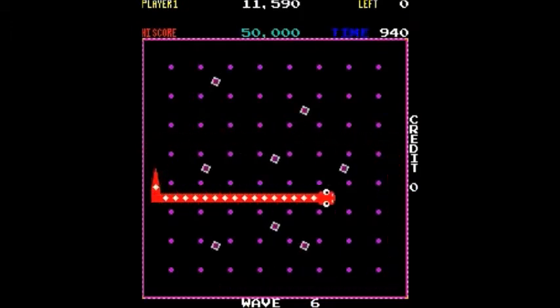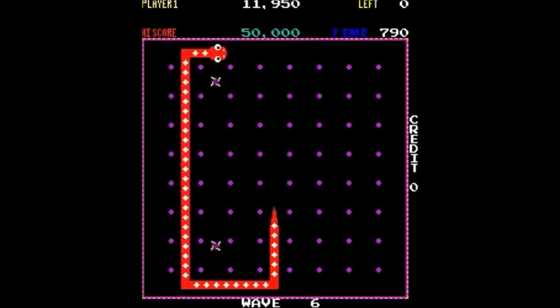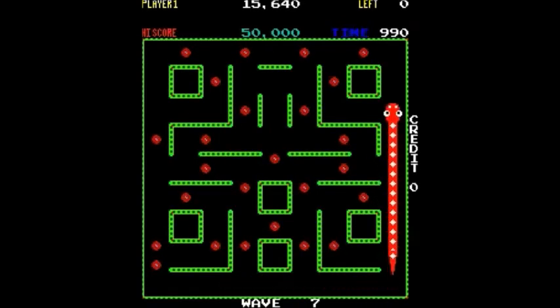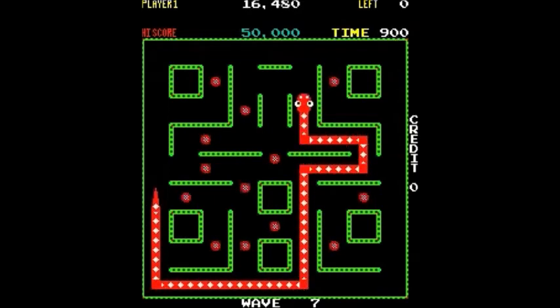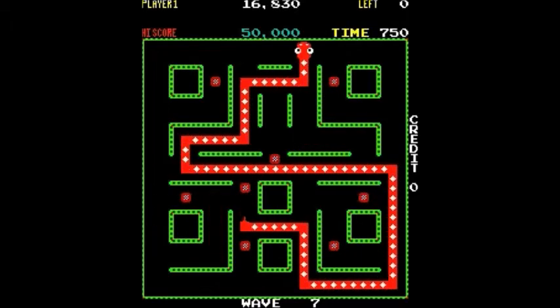What the experts might tell you is to try to clear out the middle of the maze first, because your tail gets so long that when you're trying to get the outer areas with a big long tail, your chances of running into it are increased. So you'll want to not worry about the middle of the maze last.